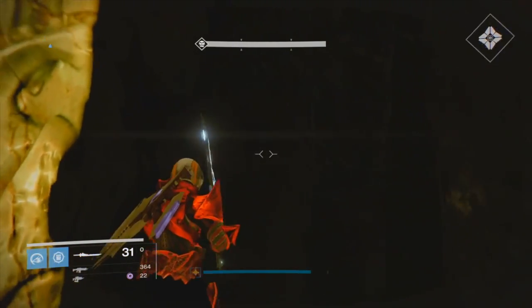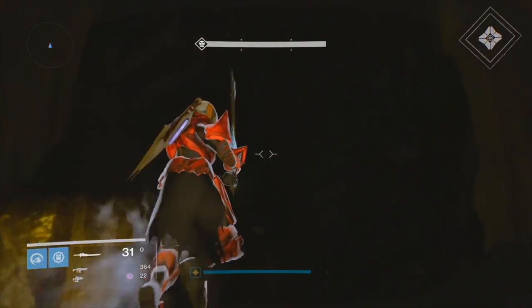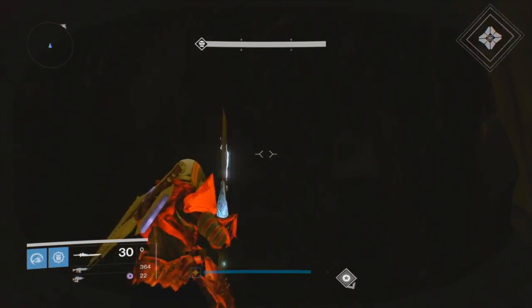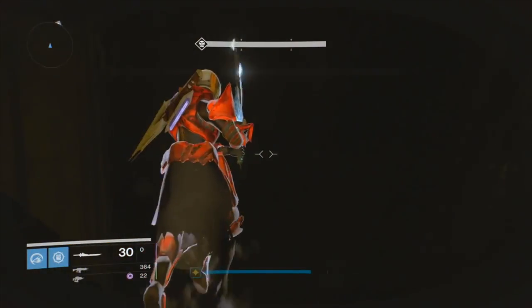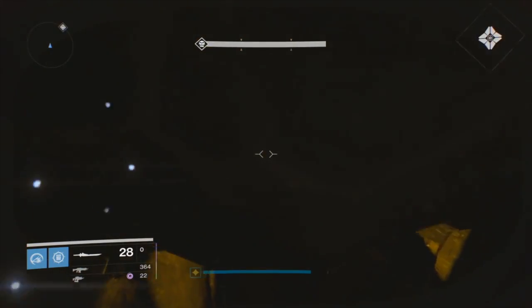Once you're standing in the shadow, you're going to sword up or jump up and land on a different platform. From there you're going to jump through a little hole in the tombstone. If you've done it correctly, you've jumped all the way to the bottom and successfully glitched under the map.